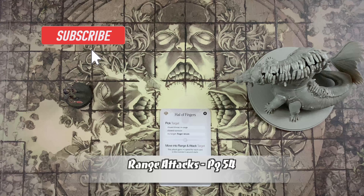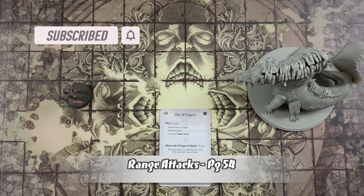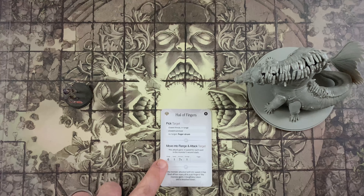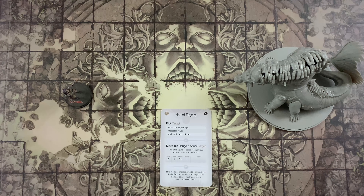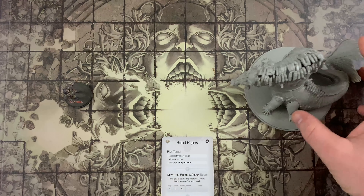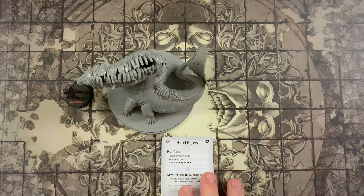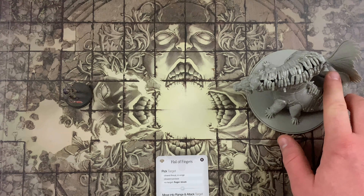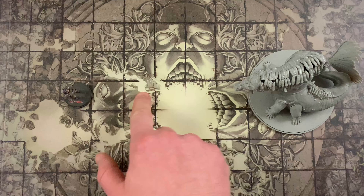Some attack profiles now have range, which determines how far a monster's attack can reach. A standard attack profile requires the monster to be adjacent to its target, so you will not deal with range attacks unless it specifically states range. Monsters will always maneuver to keep survivors at bay while attacking. When a monster performs a move into range and attack target, move the monster toward the target until it is a number of spaces equal to the range away. However, if the monster is adjacent or anywhere within that range — for example range six — the monster will actually move away to achieve maximum range.